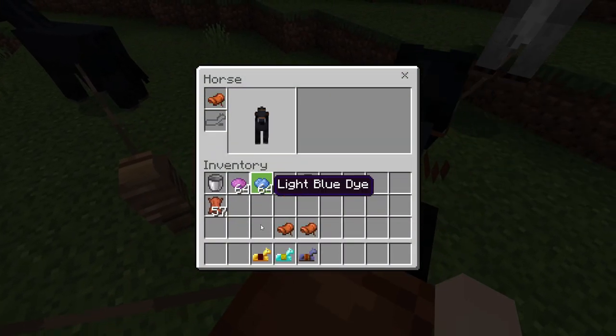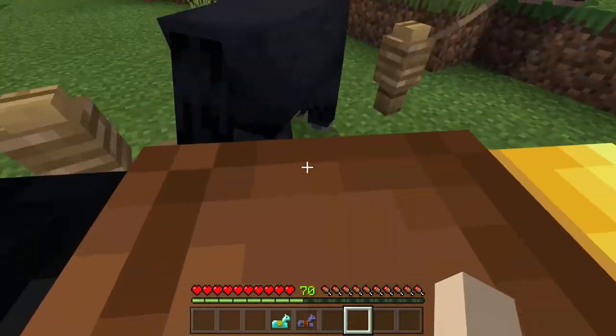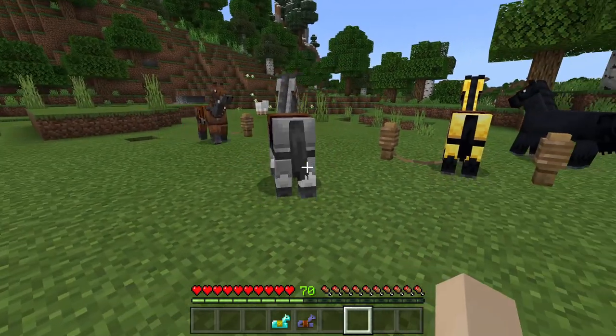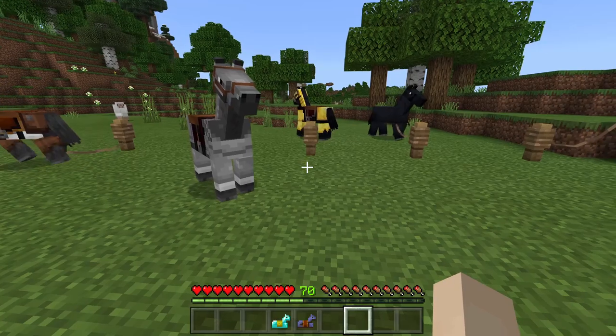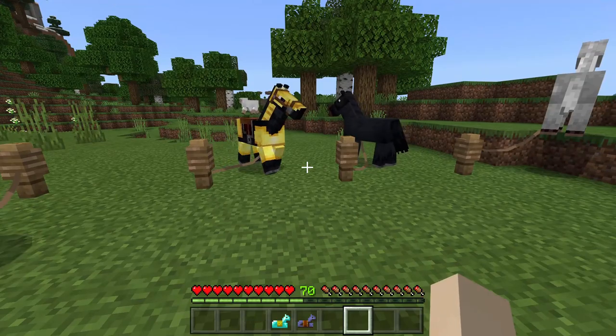So this guy gets to have the gold armor. This is where it gets really interesting — gold armor is better than iron. That's right. Gold gives seven, or three and a half, armor defense rating — you know, whatever it's called.